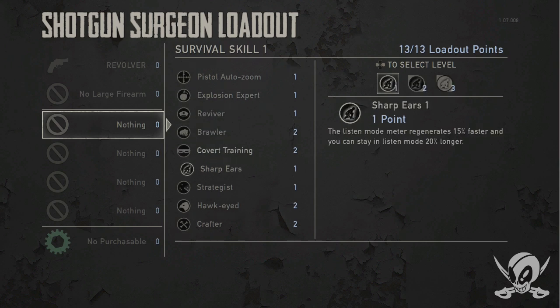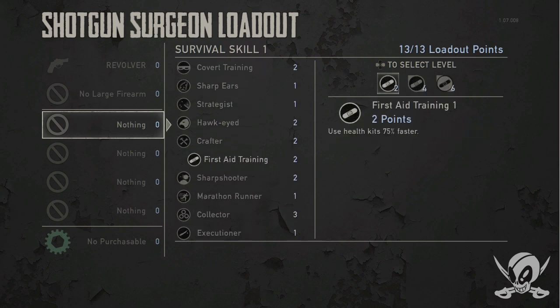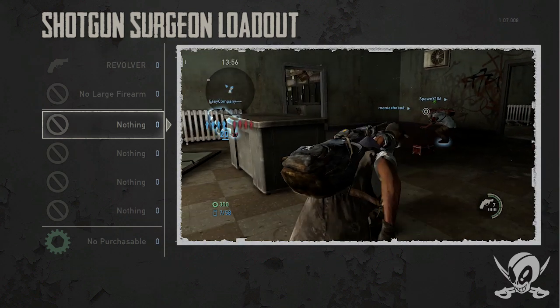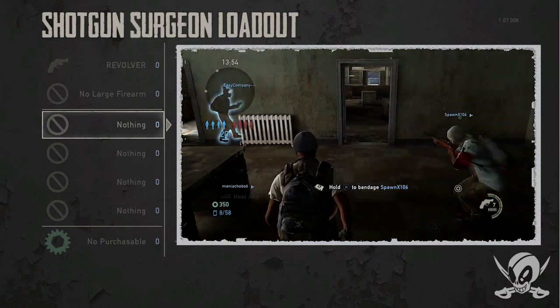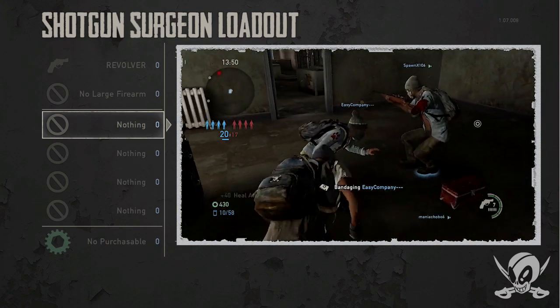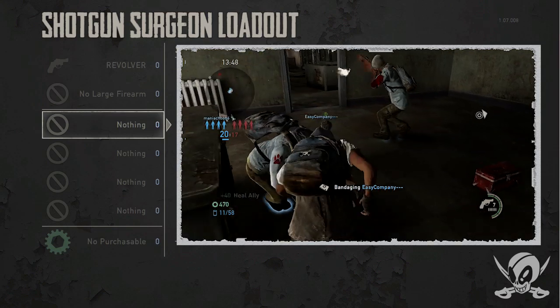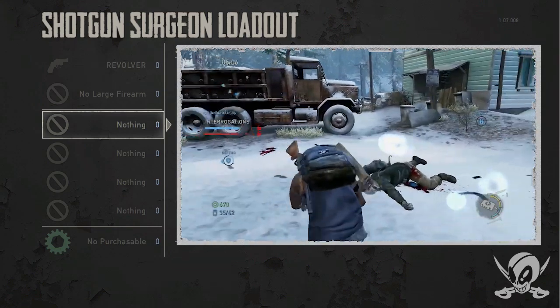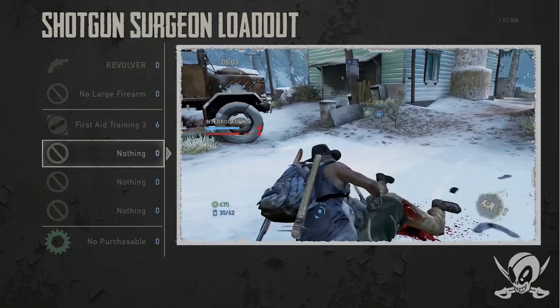First Aid 2 is a cornerstone of any good medic loadout — First Aid 2 or First Aid 3. What that allows you to do is hold X next to an injured teammate to heal them. The difference between level 2 and level 3 is basically the amount of health you're healing. It also allows you to heal yourself faster, which is extremely important. Since we're going full-on medic, we're going to take First Aid Training 3.